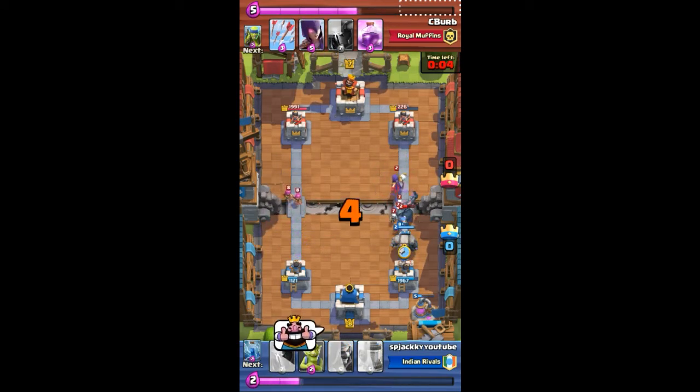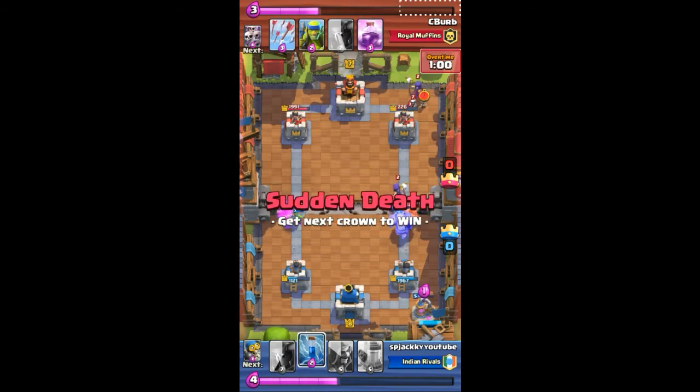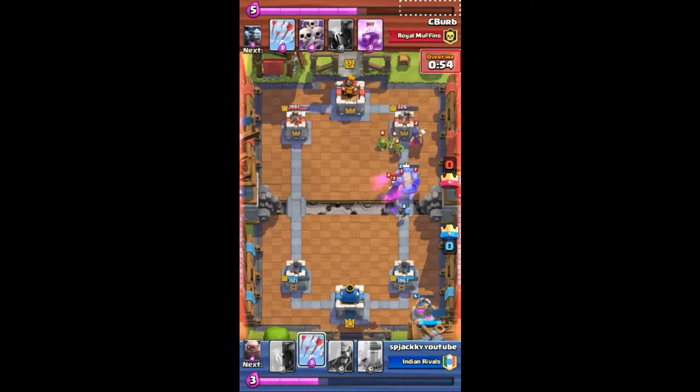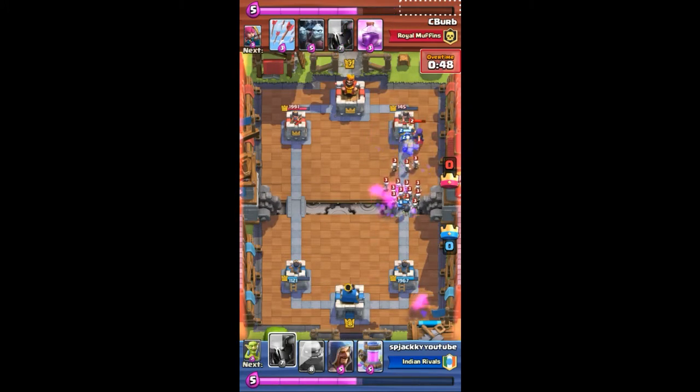I have just 226 hit points remaining on my tower. Even the golem alone can push ahead and take the advantage, but right now we're facing the skeleton army — this skeleton army is going to do great damage. But I know this is my game.